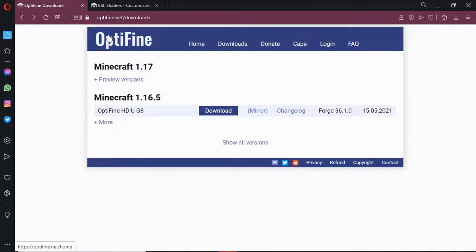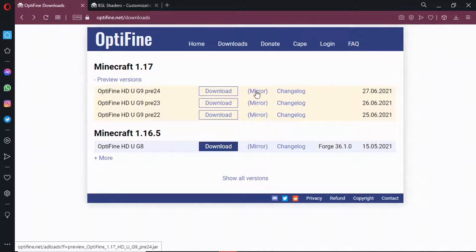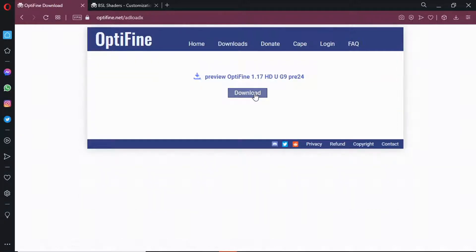Everything you need will be in the description below, just click on the links — don't worry, they're safe, I already tested all of them out. First thing you want to do is go to preview versions, hit mirror — remember, hit mirror first, then hit download.